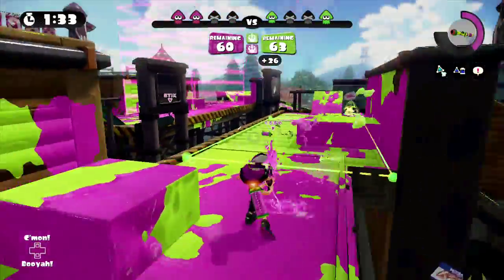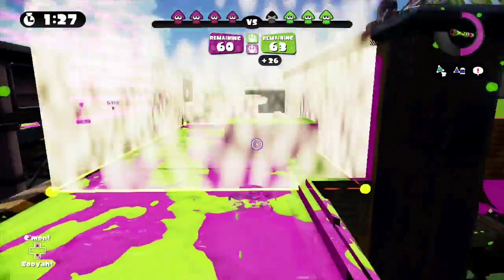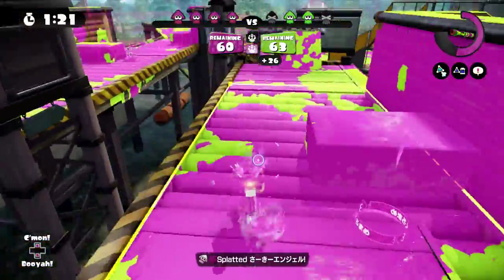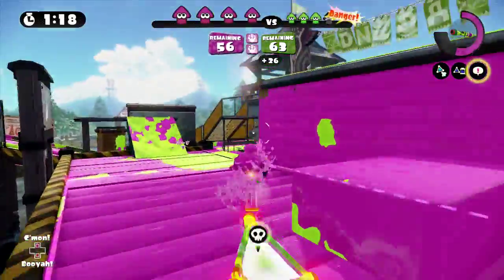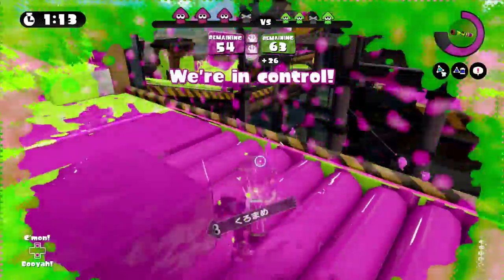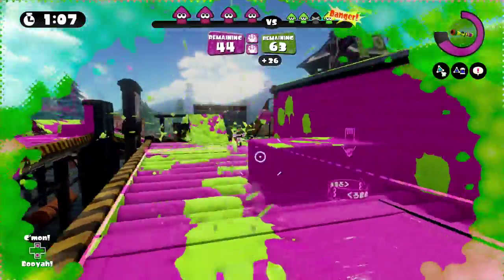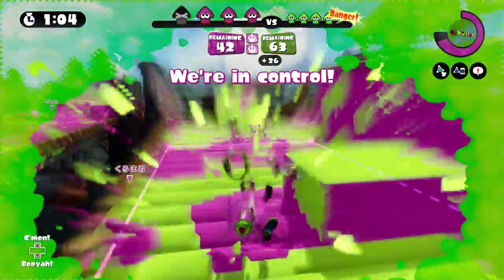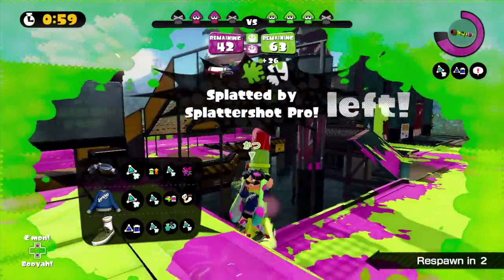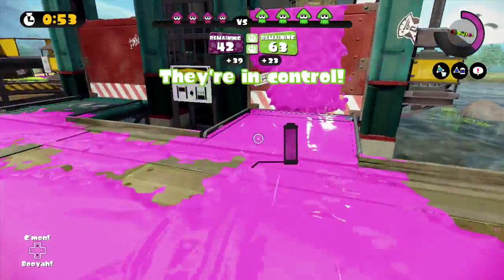About next month, or at least next week, Splatoon is expecting an overhaul update. This game already has so much stuff to offer, but now they're gonna give it an overhaul with 40 new items to equip — like 40 new clothing pieces: headgear, boots, shoes, whatever. They're apparently adding two new weapon types. I can't remember the official name of either of them, but they're basically going to be a minigun — or a gatling gun — and a paint bucket.